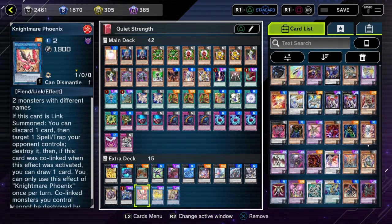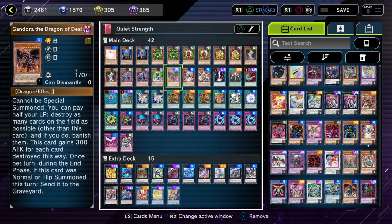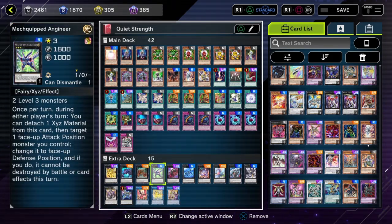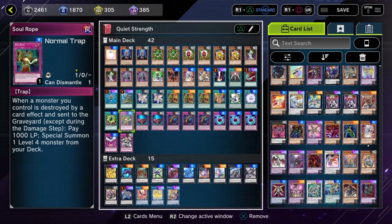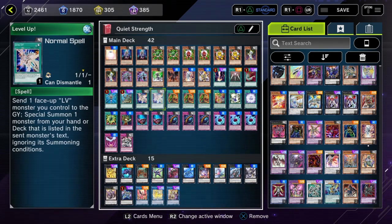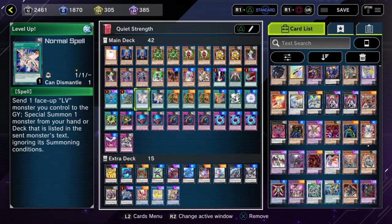I can also use the gadgets as discard fodder for the nightmares, because they help keep my hand stocked for that. They kind of work well for that reason, which is nice. And then of course there are a few cards I use to level up a little bit easier — to cheat out my level guys.